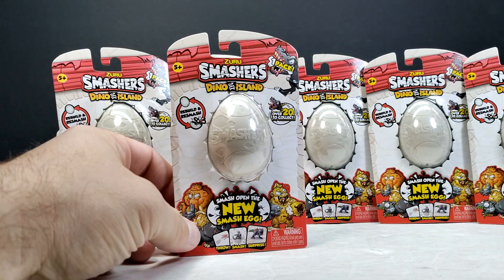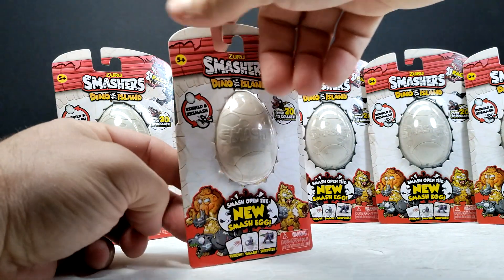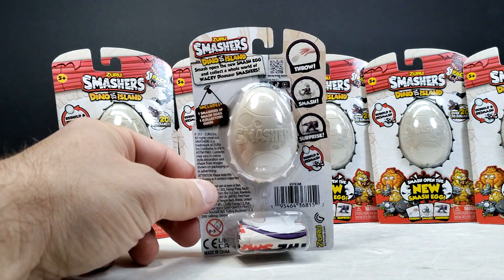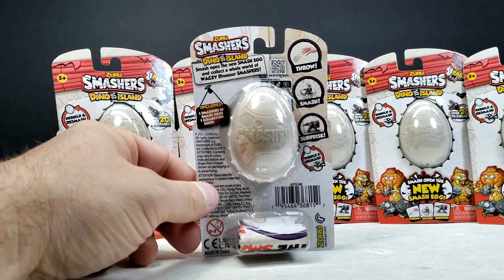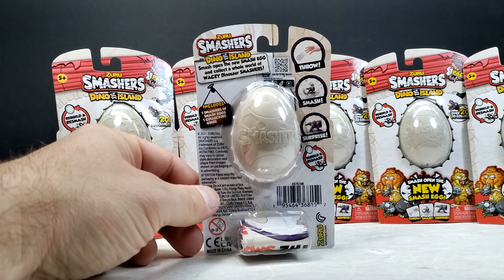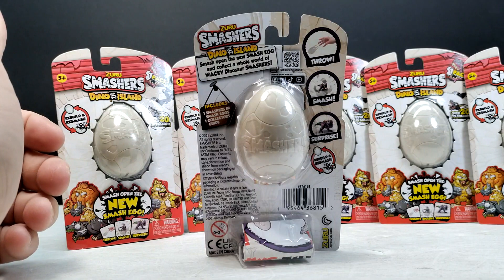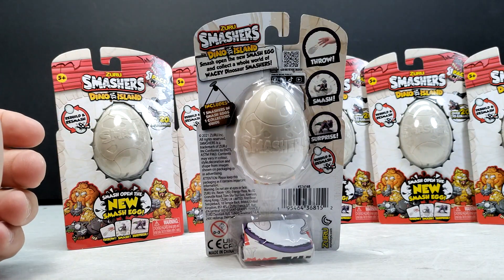You can see the images on the actual eggs look really cool — we've got very nice artwork throughout, as well as a T-Rex that states 'one pack' and he's chomping on a bone. If we turn it around, you can see: throw it, smash it, surprise, and then rebuild and re-smash — that's the goal when playing with these figures. We'll go ahead and open these up, smash the eggs, and see who we've got inside.